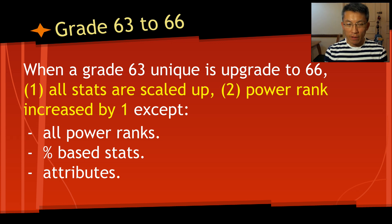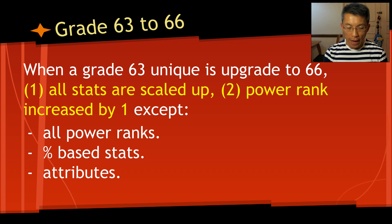As you may know, uniques can be upgraded from grade 63 to 66, and then to 69. You can go to Odin Palace — at the south of it there's a raid vendor — to get the recipes to upgrade your unique. It is totally worth upgrading. Once you have the recipe, upgrade any unique you feel good about from 63 to 66 to 69. The numbers get scaled up.